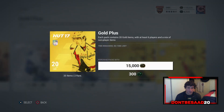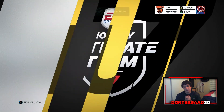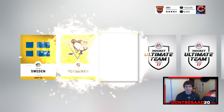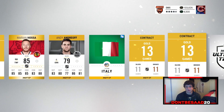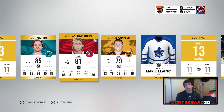All right, last one here. Let's see what we end up getting in our last pack of the day. Sweden — that means we got to get that Eric Carlson, correct? Marion Hossa, wouldn't mind you getting your 500 gold soon. And Paul Martin. We pulled a Carlson!